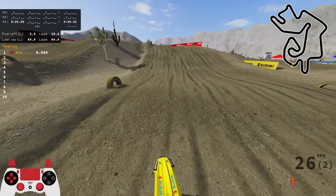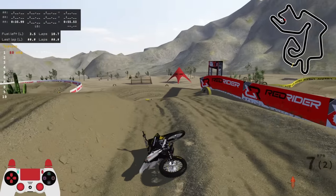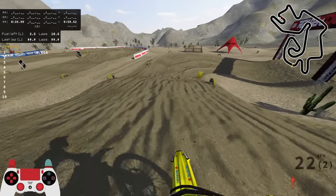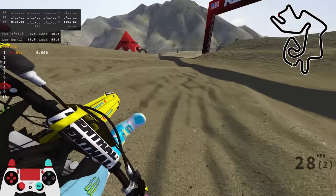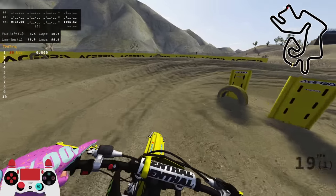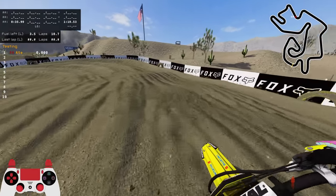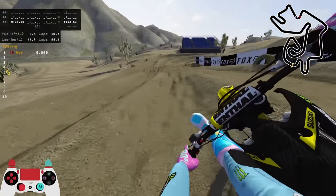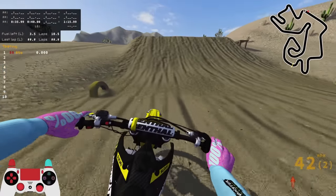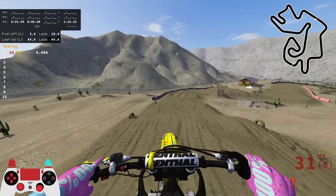The track feels actually really nice. Going over that rut there — never mind. Exactly what just happened there where it pinged me up in the air, I was about to say that's what I thought was going to happen on the corner before, so it is still possible. It seems like the ruts have been built with quite a smooth backside — that sounds quite strange out of context — but the backside of the rut has been smoothed out quite a lot, so it looks like you can go over them by mistake without too much of a consequence.